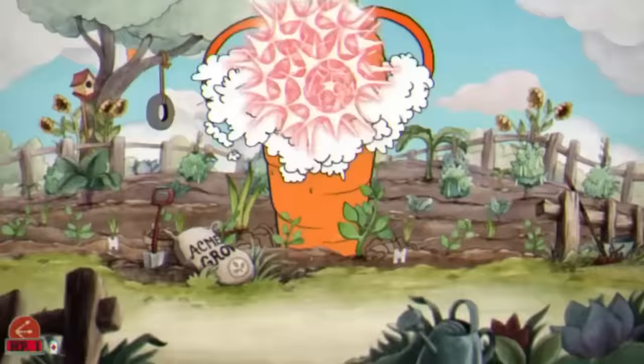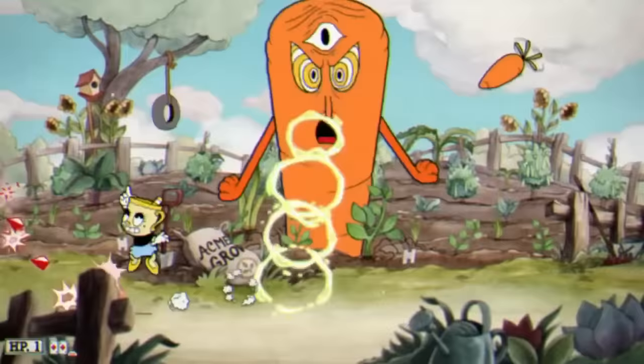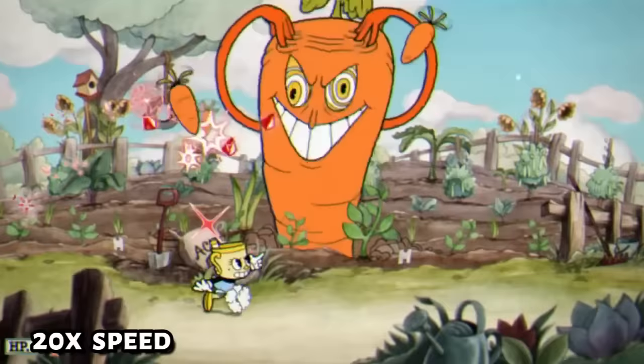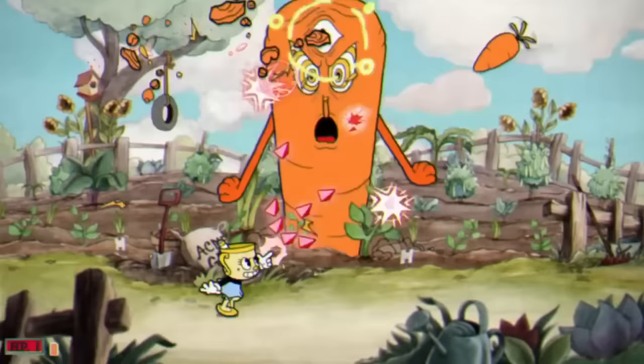Now we're on to the third and final phase. I used the spread shot because it's really good at taking out the carrots, and all I did was focus on dodging the laser beams. Unlike the last phases, I wouldn't save up a full super meter since I have Miss Chalice's double jump. I would just double jump and use the spread shot EX because it does a ton of damage if I hit all 8 bullets. Finally, we're done with this boss fight.